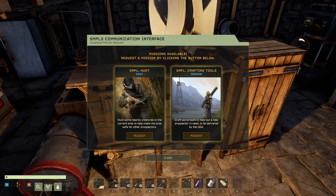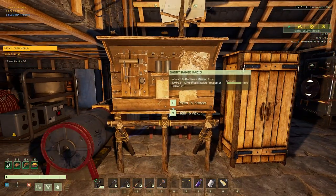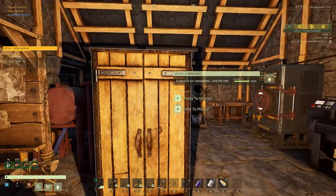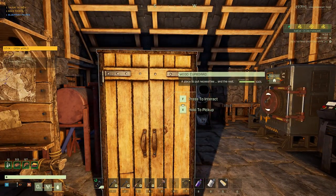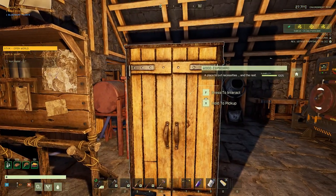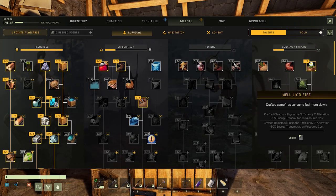Craft some tools to help out a new prospect in need, or hunt some nearby creatures in the current area to help make the area safe for other prospectors. Interesting. Well, hunting seems like the easier of the missions, so I'll go ahead and request the hunting — and I've got to hunt rabbits. Wow, really? Okay, we'll get right on that. I hope there's not a time limit on that, because we're not going to get right on that right now. I've also got some talent points here that need to be spent.